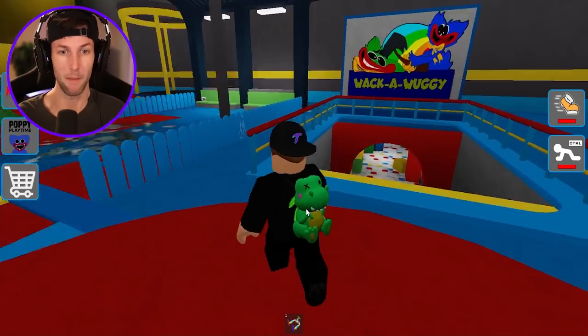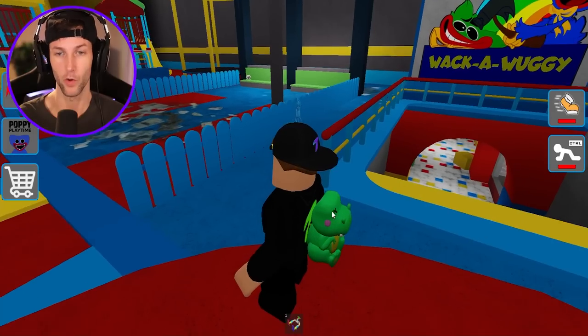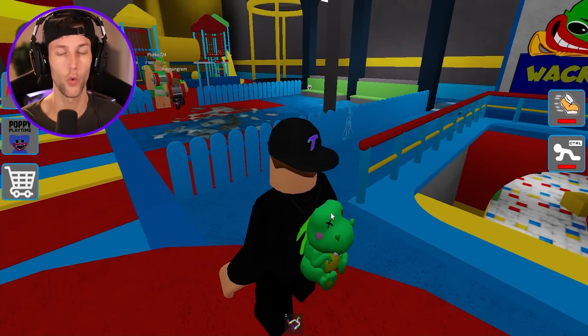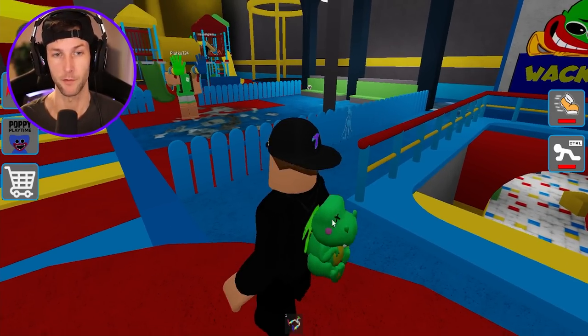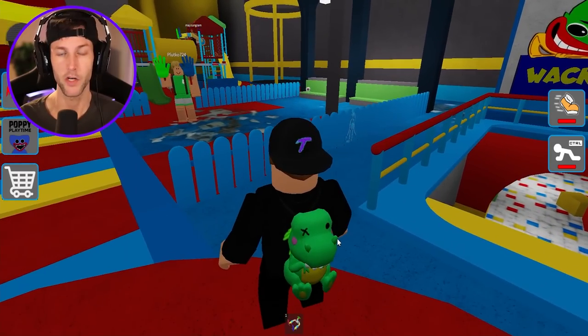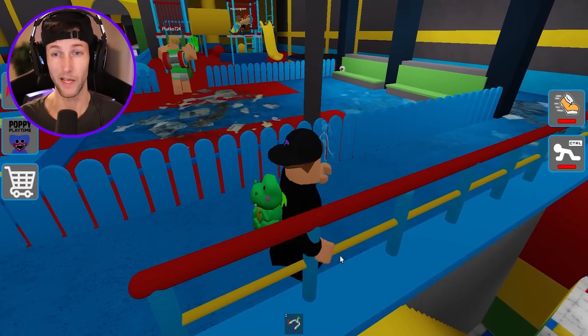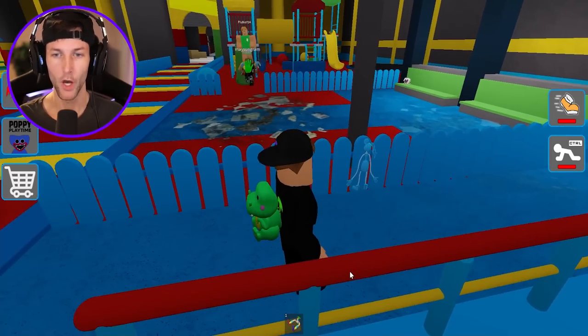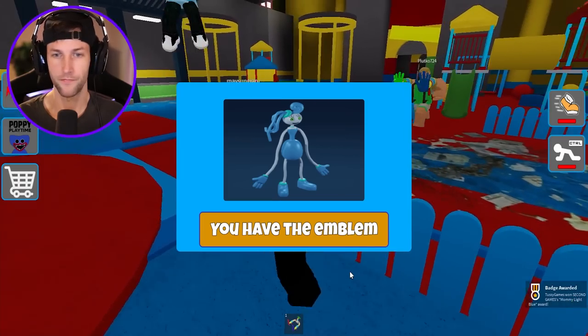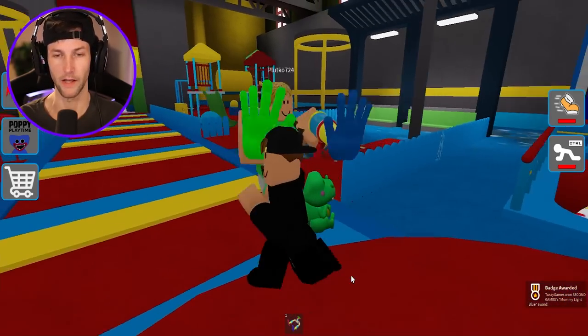We got 50 different Poppy Pets to find. I already see one right here. I think that the majority of them are going to be like the characters from Poppy Playtime Chapter 2, so it's not going to be just a bunch of Huggy Wuggies, which is cool. I think we got like Bunzo, we got PJ Pugapillar, I see him over there on the bench. That's a blue Mommy Longlegs.